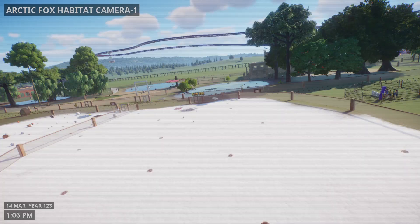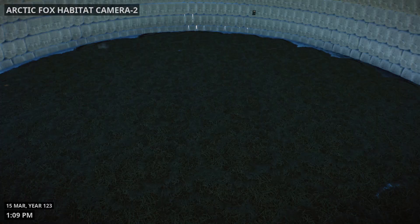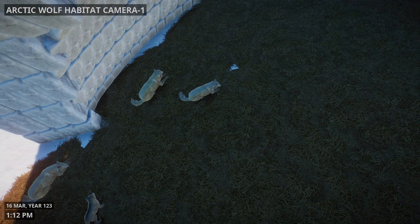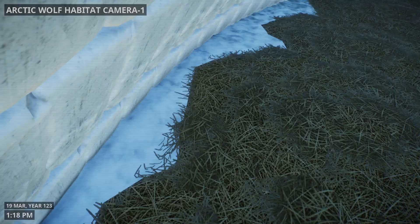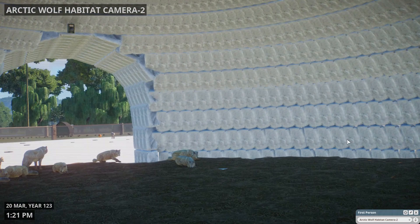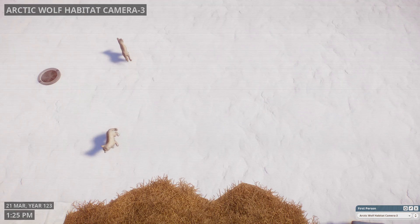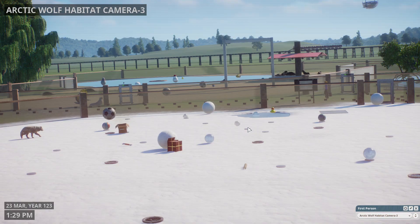And now on to the arctic foxes — the fox is on top of their house. And these are the arctic wolves inside their igloo. There's a baby in the corner — and the other side, there's the babies.